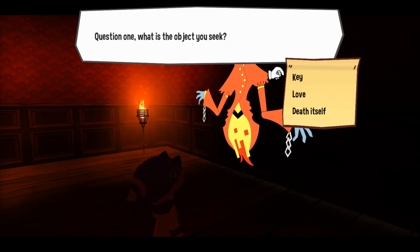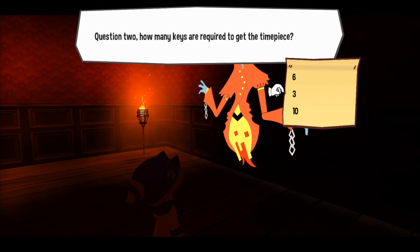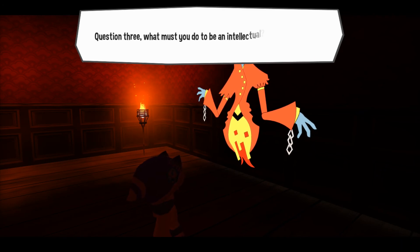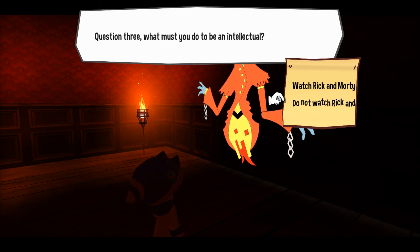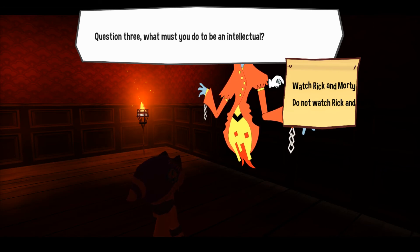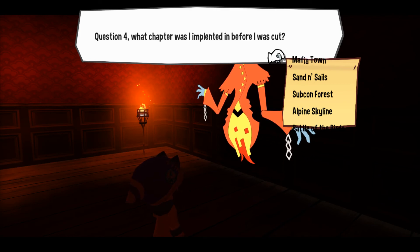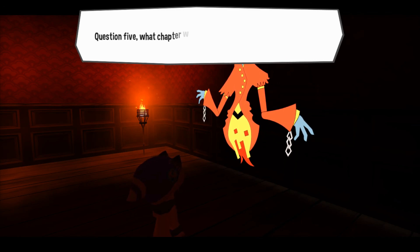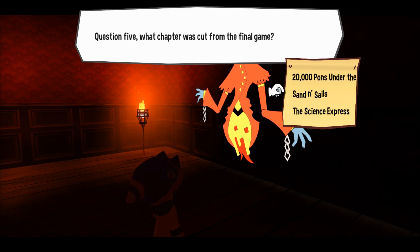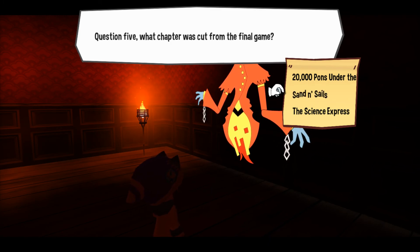Question one: What is the object you seek? Key. Correct. Question two: How many keys are required to get the timepiece? Three. Correct. What must you do to be an intellectual? I like Rick and Morty. Good. What chapter was the Moonjumper in before it was cut? Subcon Forest, because that's where you were cut from, unfortunately. What chapter was cut from the final game? Sand and Sails — I believe that's what it was called. It was supposed to be a sandy desert theme world where you were supposed to meet a character called Thor, whose house we visited. Apparently you were supposed to have some sort of mechanical thing you could drive through the area.